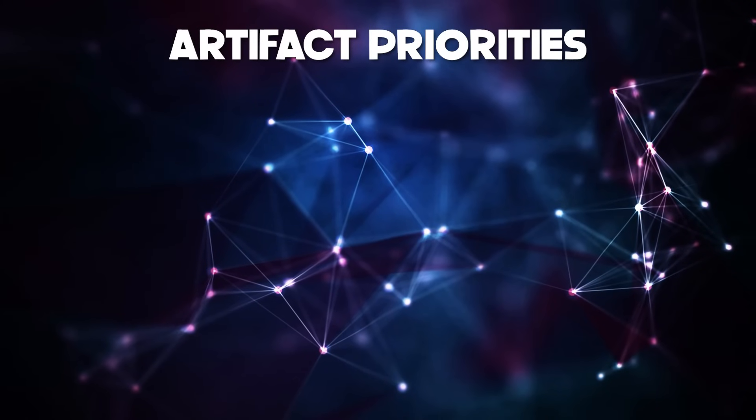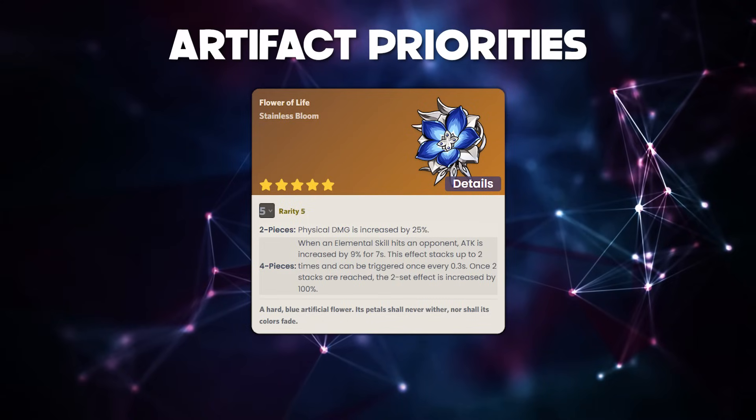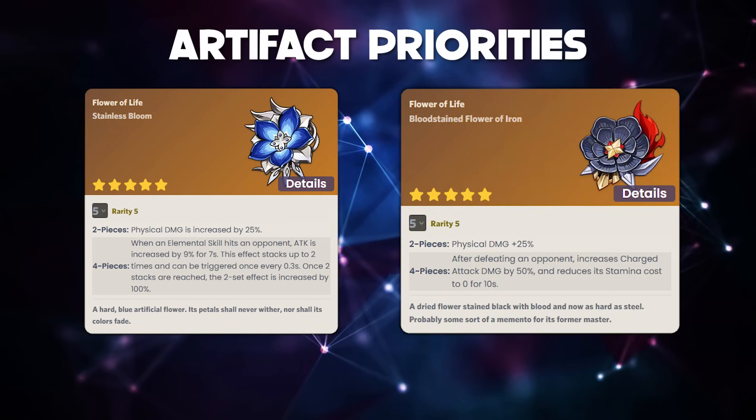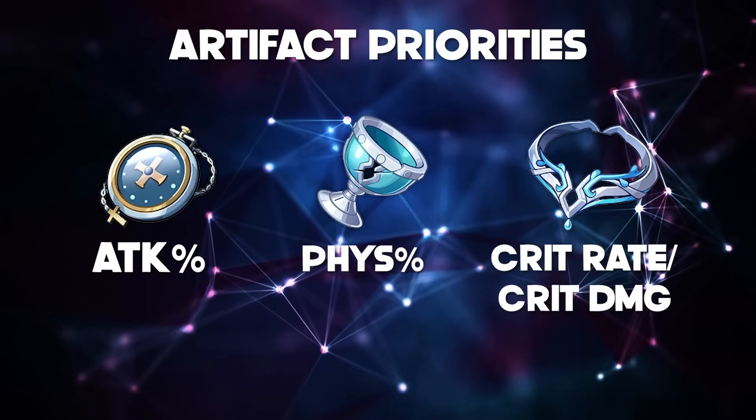For DPS Fischl, the best set is actually the 4-piece Pale Flame. You can abandon EM altogether and just focus on attack. But if you don't want to farm a dedicated physical set, you could also do a 2-piece Bloodstained and 2-piece Pale Flame. An attack percent sands is preferable, then a physical percent goblet, and then a crit circlet — whichever gets you closer to the 1:2 ratio.